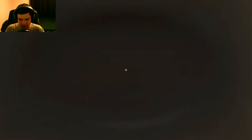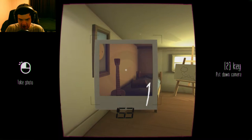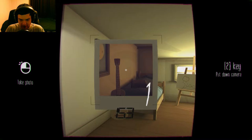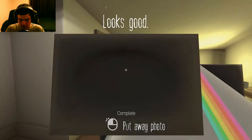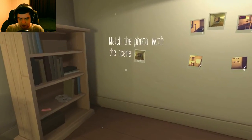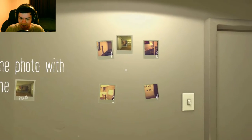From what I understand, you have to match the photo with the picture. So in reality it would be like right — no, it would be like this angle, wouldn't it? Looks good, okay. So now we got a chest. All righty, so match the photo with the scene.